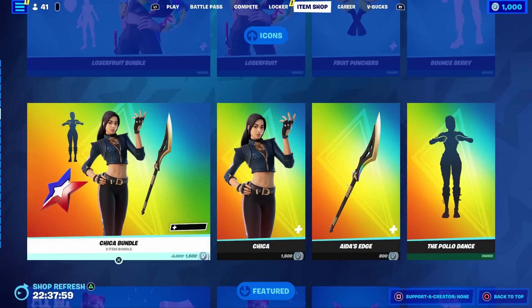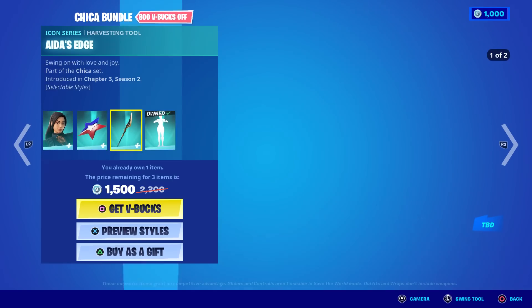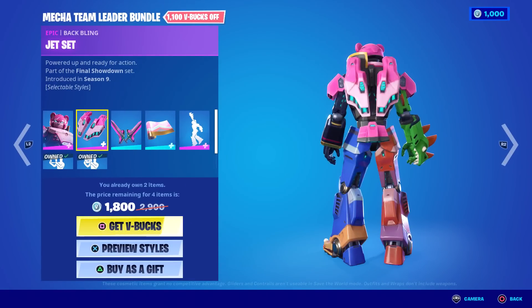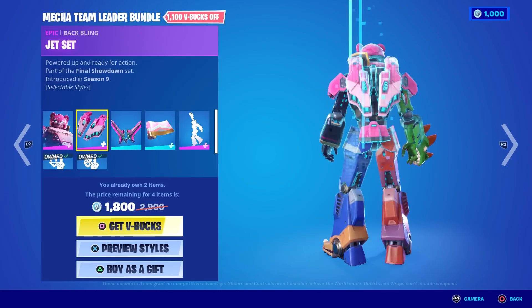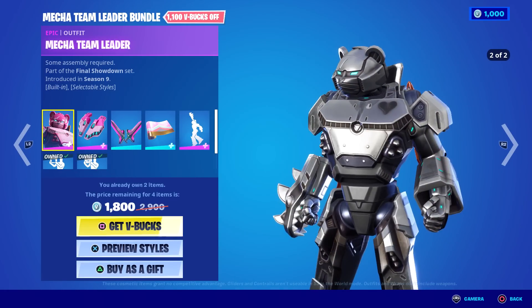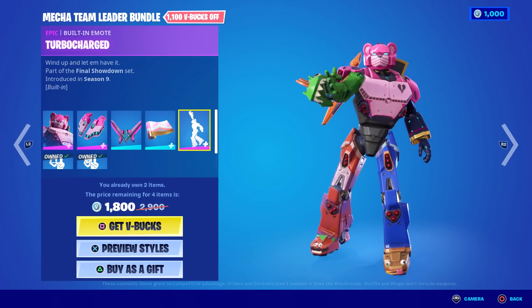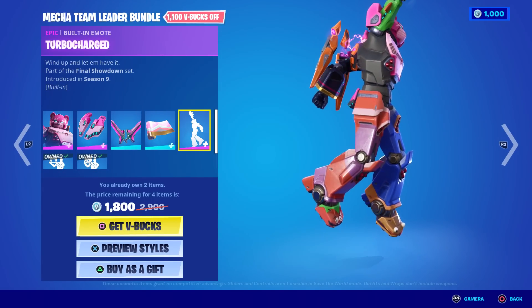Alright, Jackie, we don't have to see all of them. And then of course the Chica bundle — you don't have to go through this one because I've covered it in the past three item shops. Oh, you got the chicken emote! Mecha Team Leader Pack is back. I kind of want it. I like the sofa style. There's the pickaxes, the Mecha Team wrap — oh, I like that wrap. And it's got a built-in Turbocharged emote, pretty cool. Reminds me of Power Rangers.